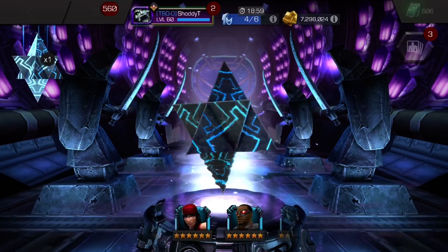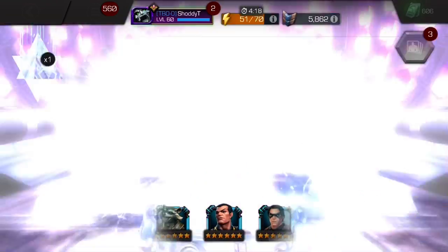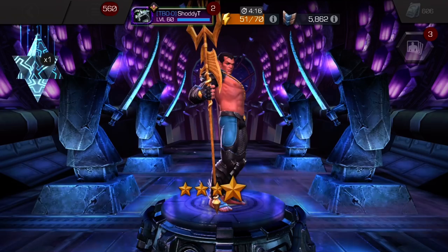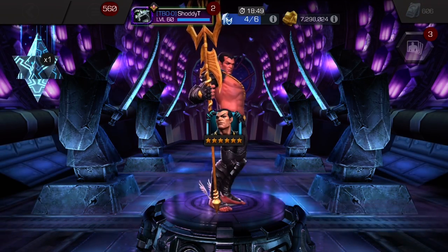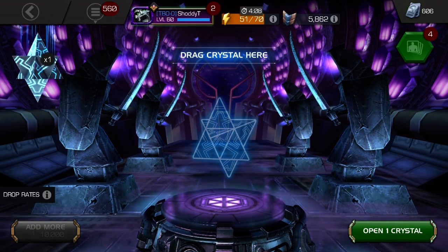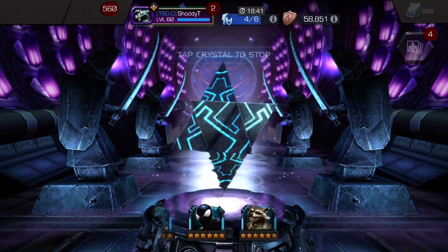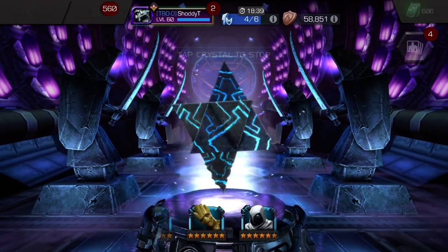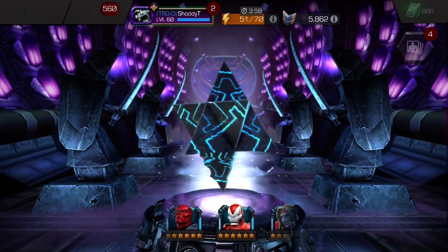Not a bad first pull. Next one — we got Namor! He definitely needs to be awakened, but that's a new champ. I do have a rank five at 200 for five-star, but hey, it's a new six-star champ. So far so good with these pulls — we don't have a dud, but I might have cursed myself just by saying that. Let's see what the third one gives us.